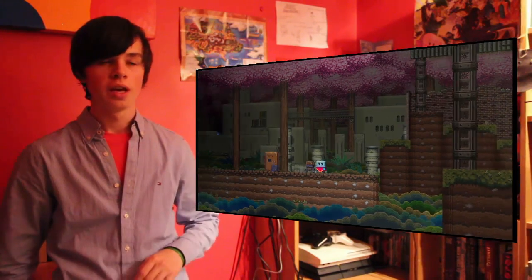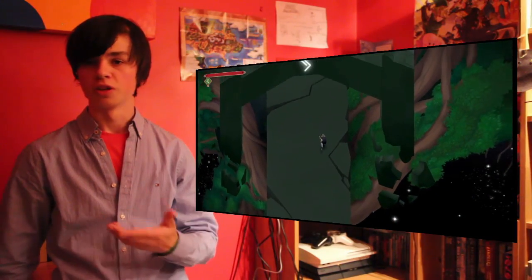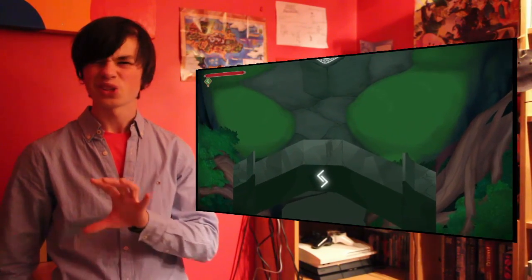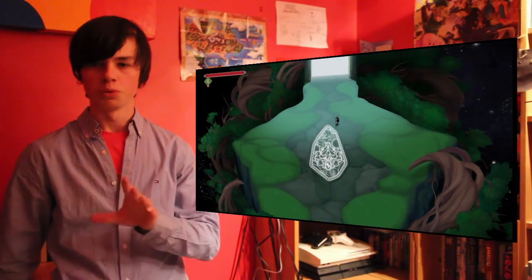For this episode of Wii U Weekly, I'm bending the rules a bit because these games didn't come out this week — they came out a while ago, but I didn't get a chance to play them recently. The first game is Poncho, a 2D side-scroller where you muck about with perspective, and then there's Jotun: Valhalla Edition on Wii U, which I'd describe as a 2D Norse God of War with beautiful animation.